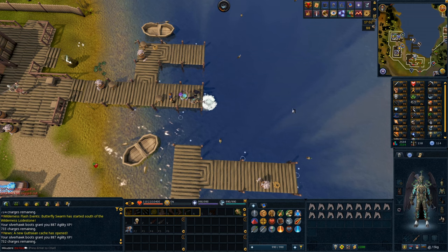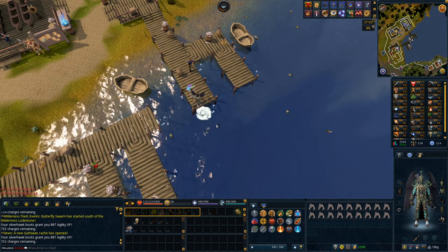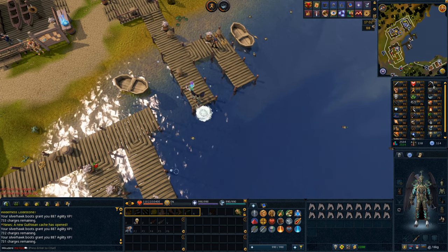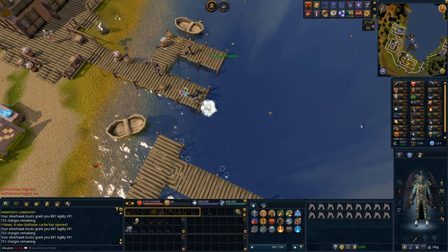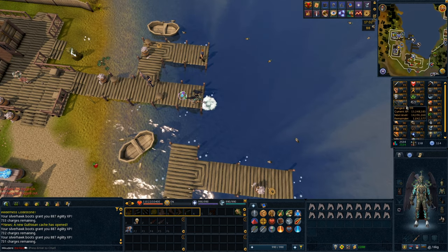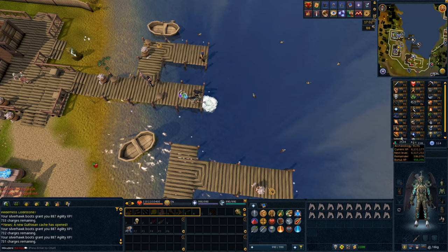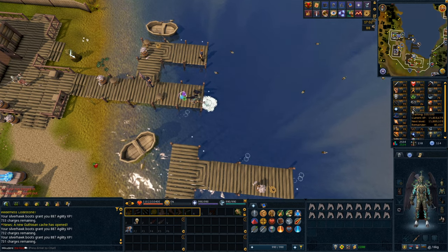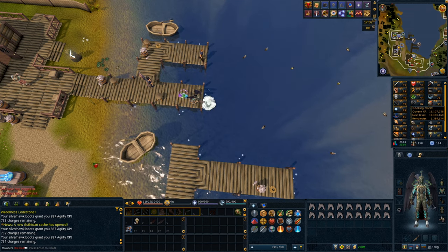I just recently got 76 fishing, so I thought I'd start the video off now. The current goal is to get 90 fishing, but really the goal is 99 fishing. I'm focused on maxing the account out right now. I should start doing tree runs too. Using all my lamps on Thieving right now, then Dungeoneering. I should get 99 Archaeology eventually since it's only 8 levels away. The game plan is maxing out the account.